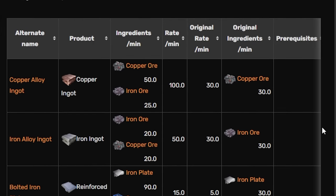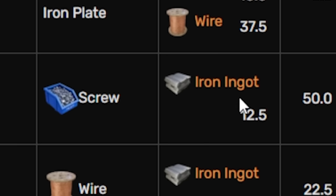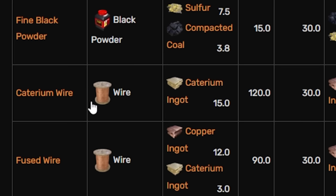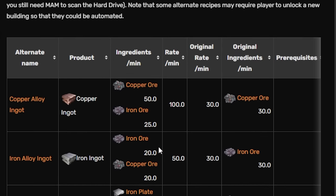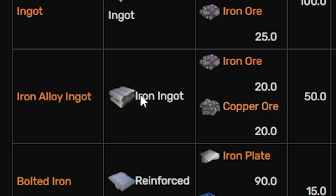Most importantly, there is one that allows you to make screws out of iron ingots, which makes life a lot easier and saves a ton of power, because you skip a production step with the iron rods. There's caterium wire, that allows you to use caterium ingots to make a ton of wire - 120 a minute - and that will save you on copper. And the copper you can actually turn into iron as well, with this foundry recipe.